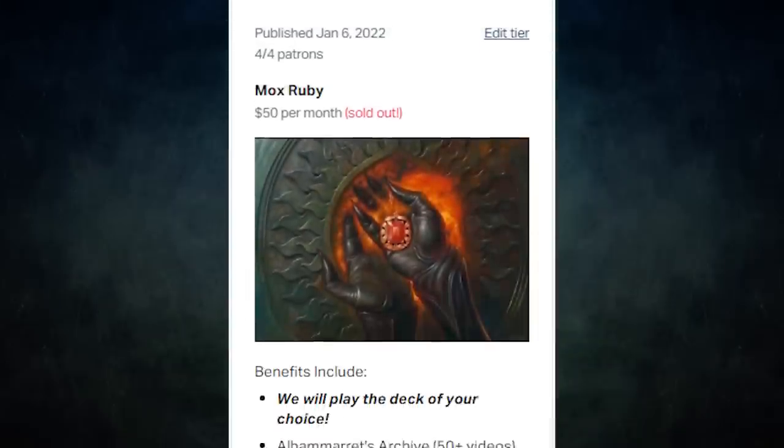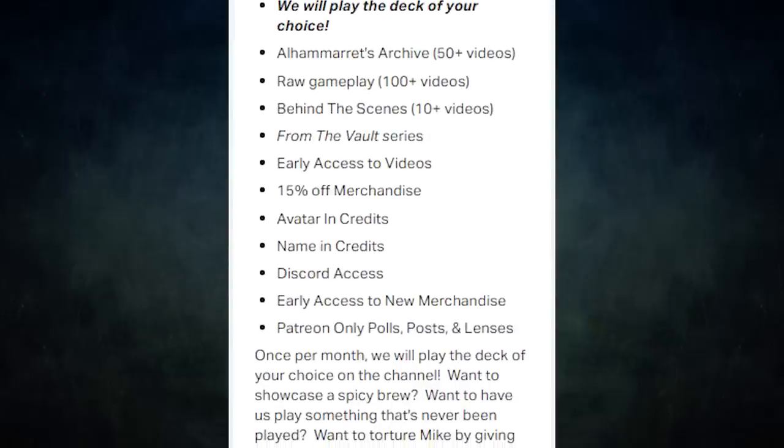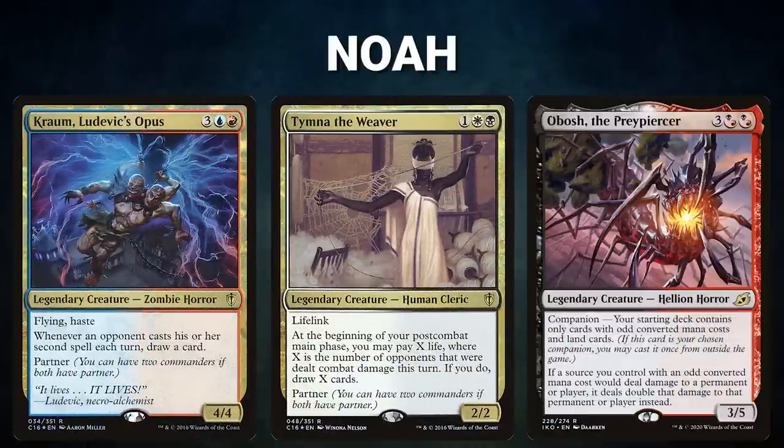Our MoxRuby tier on Patreon lets patrons submit decks for us to battle — that's what this game is tonight. Let's start out by showcasing our fighters this evening. First, we have Noah piloting the partner pair of Chrom, Ludovic's Opus, and Tymna the Weaver, with Obosh the Preypiercer as the companion. This is a Dragon's Approach deck submitted by our Patron, Rio. It seeks to control the board, grind value with its commanders, and eventually tutor out a Dragon with Dragon's Approach to apply maximum pressure to its opponents.